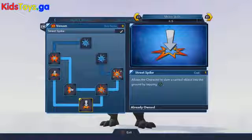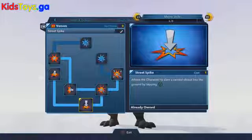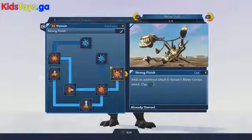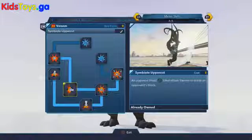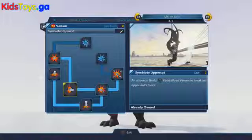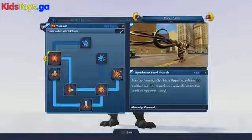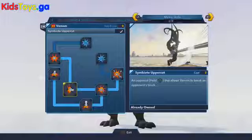Over here in the melee skills, we've got the Sinister Slam which gives Venom a ground pound, as well as the Strong Finish which gives him a fourth tap to his existing three-tap combo. We've also got the Symbiote Uppercut which is a Block Breaker, and the Symbiote Send Attack which gives you a powerful push attack that you can time carefully after the uppercut.